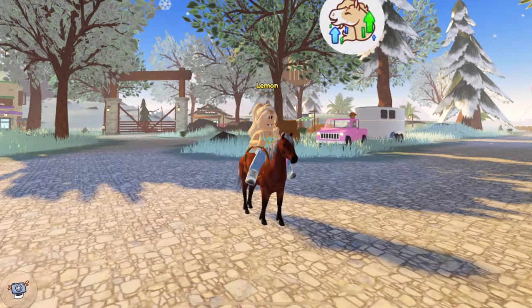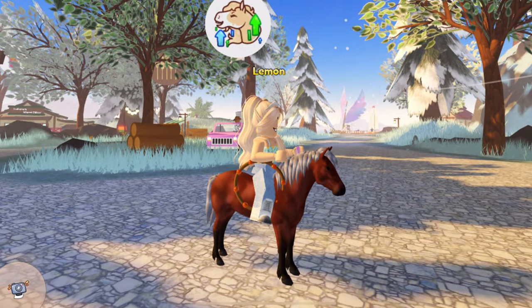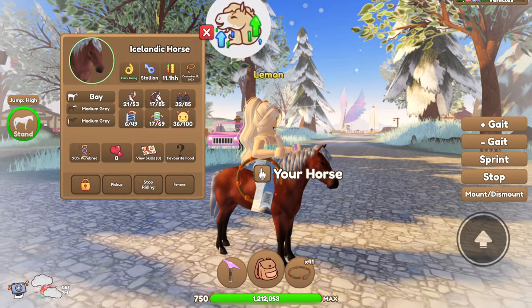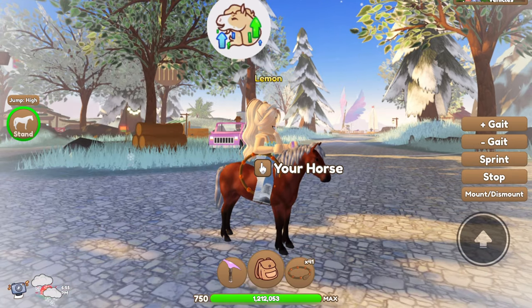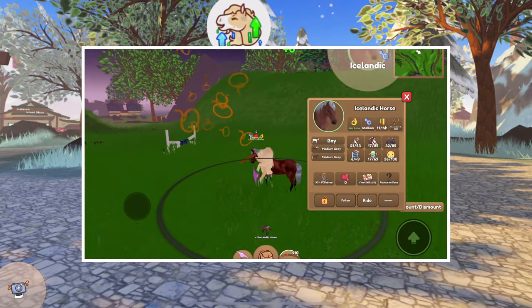Next we have got a bay. This is what the bay coat looks like, and this one is a very tiny one — only 11.1 hands high. Super duper small; I cannot believe how small they are. And that's the bay coat.